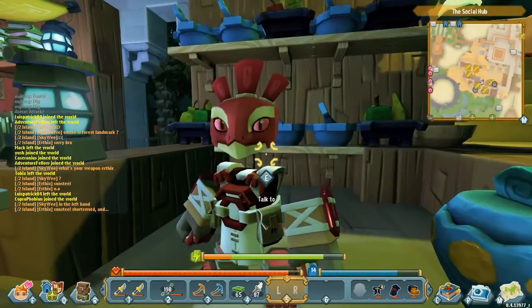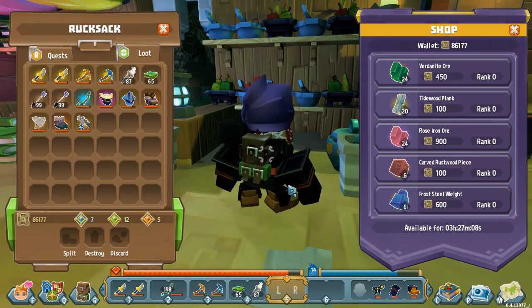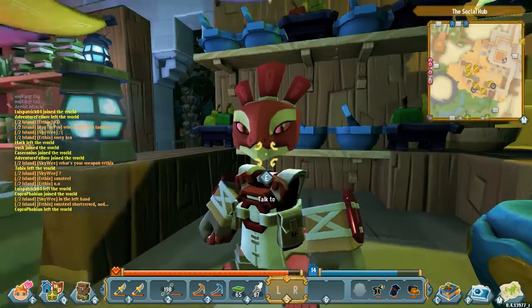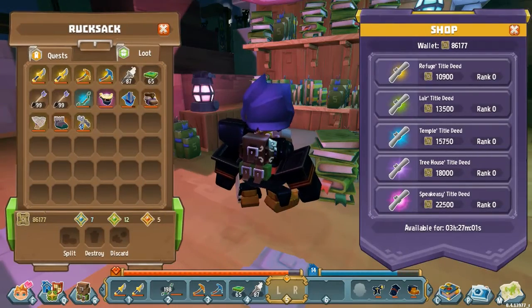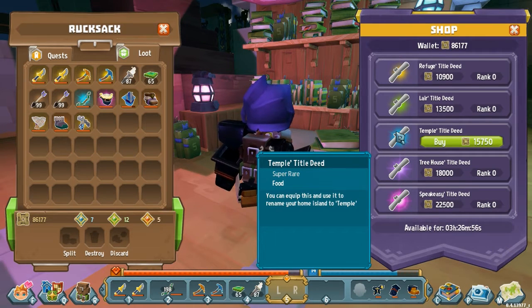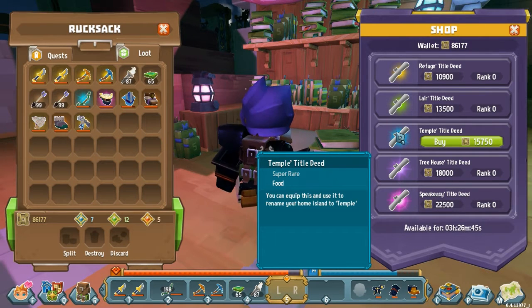Everything else is cheaper still. We have got someone selling those materials — those prices are down a little bit. Rose iron was 2,000 I think. Broadly speaking across the board a lot of things are down by a little over half of what they used to be. For example, the temple deed — I know that was a deed I had been looking at purchasing for myself. I've got a bit of a temple as my home island, so I'd been contemplating buying it, but I think it was a good 35,000. Now it's only 15,750, so it's less than half what it used to be, which is quite nice.